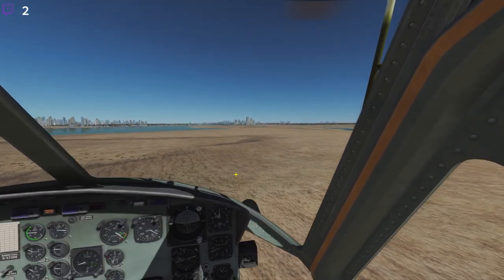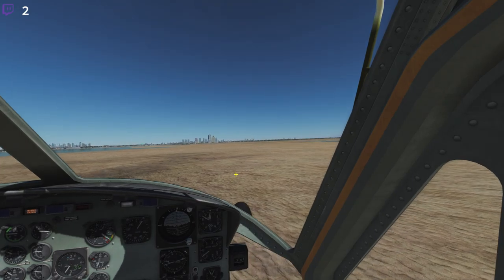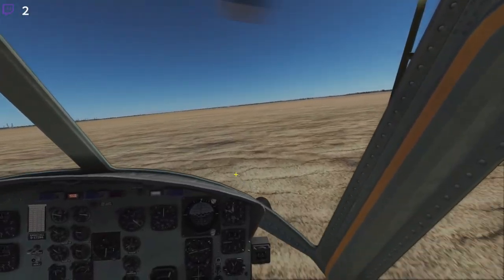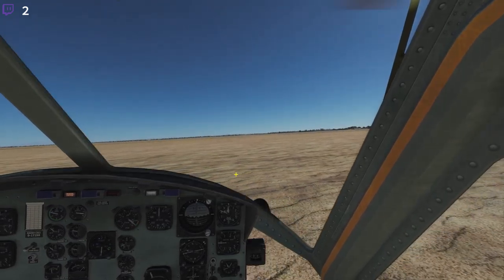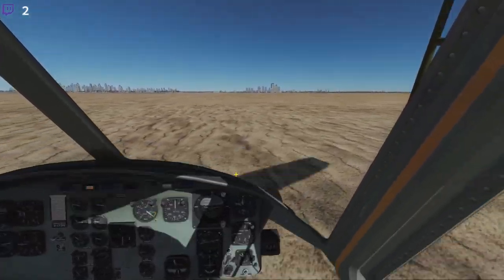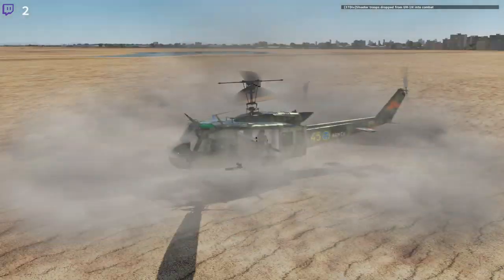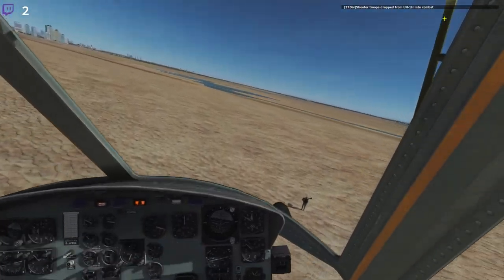All we need to do now is land, and of course landing in the helicopter is not something I do well — but as long as the helicopter stays in one piece we should be good. Okay, we're down on the ground and now we will be deploying the troops. We use the same menu — CLD troop transport, unload troops. So now we have a stinger team deployed into combat.